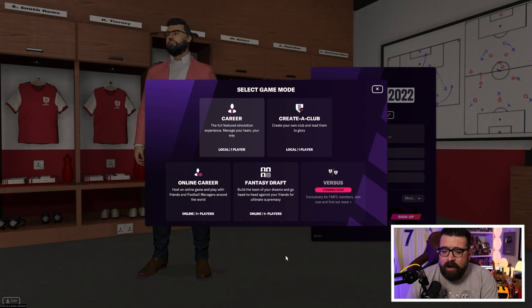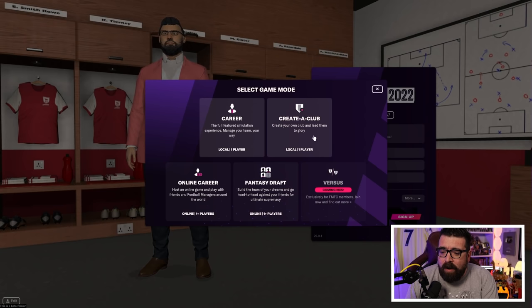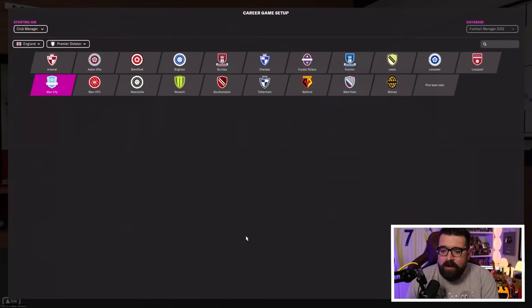From there, hit Start New Game and you're presented with a number of options. For a normal career mode, hit Career — that's your standard vanilla Football Manager. You also have the option to play career online with friends, Fantasy Draft which is a completely separate mode where you draft a team from scratch, or Create a Club and have it inserted into career mode. There's also a Versus mode coming in the future.